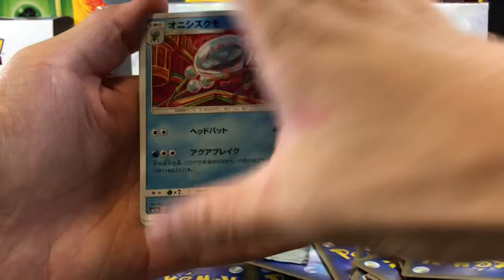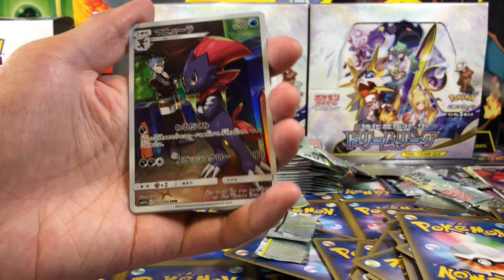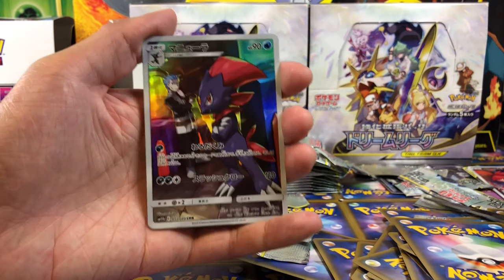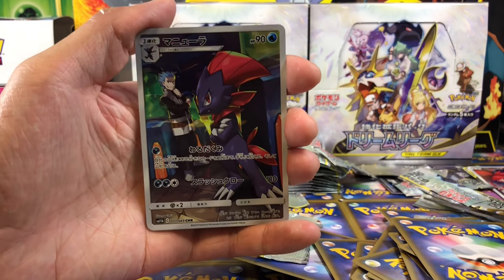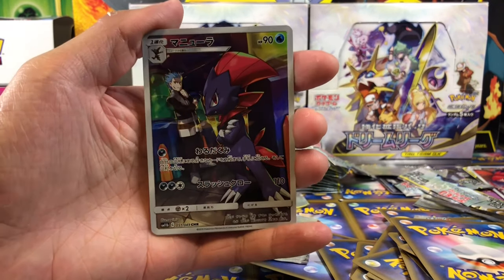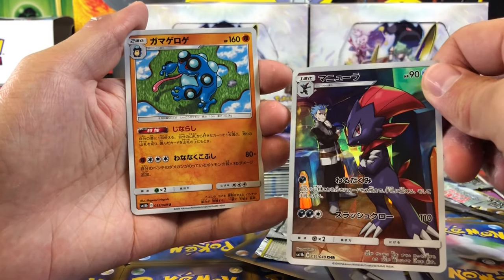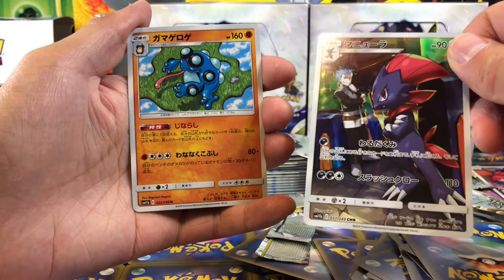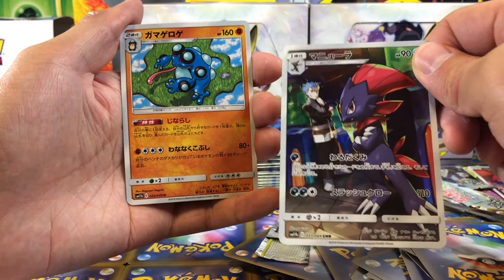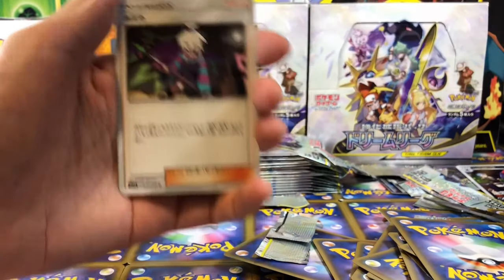Slugma again. Oh wow — that's the first time a Weevil Character Rare card! This is the first time pulling this card after like three boxes. Oh my god. That is good. I love this card. Look how shiny it is. I love the holo. Let's put it here — we'll do a recap at the end.